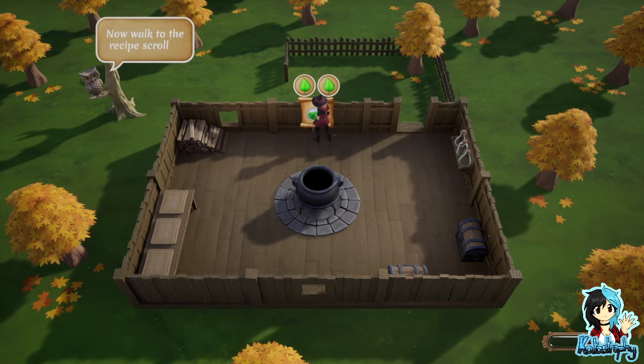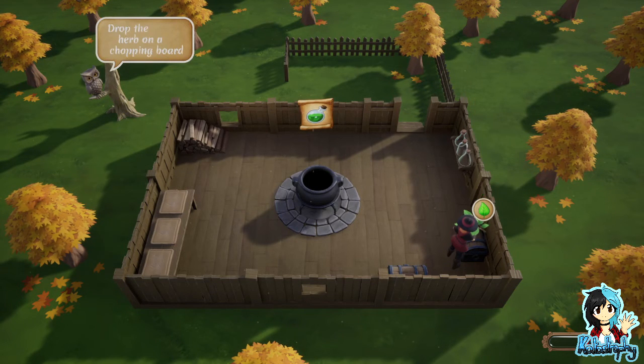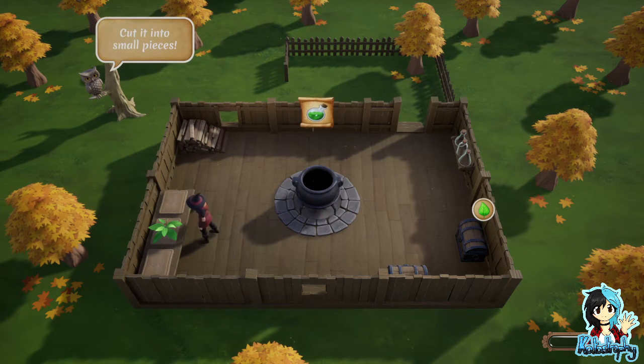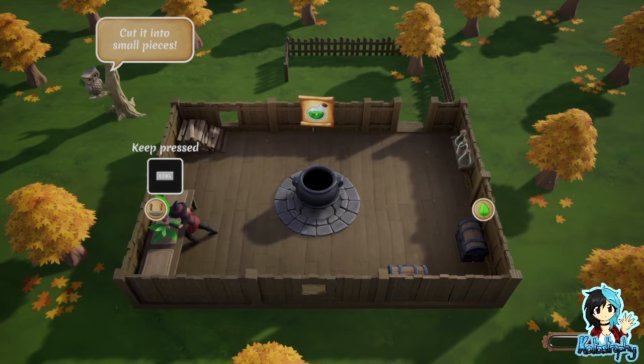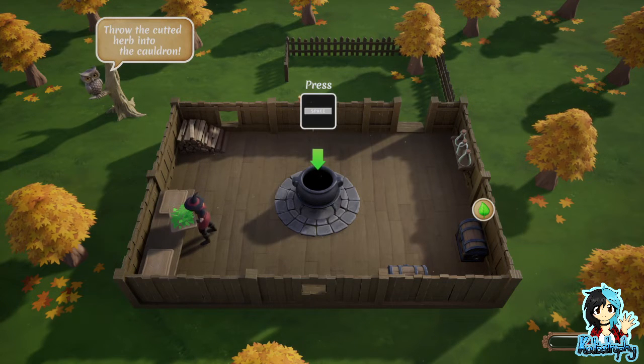Walk to the recipe scroll, memorize the symbols of the other scroll — two leaves. Okay, take a magic herb from the chest. Now drop the herb on the... this reminds me a little of Overcooked. Kite into small pieces. Pick up the chopping board, throw the cut herb into the cauldron.